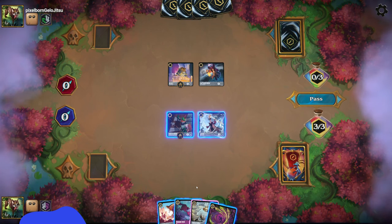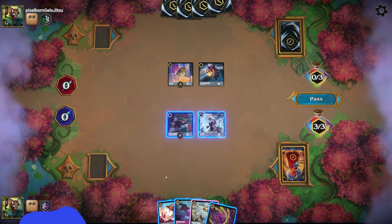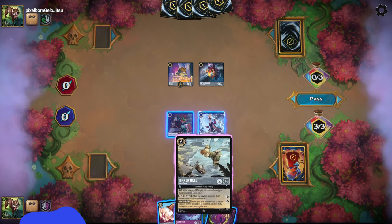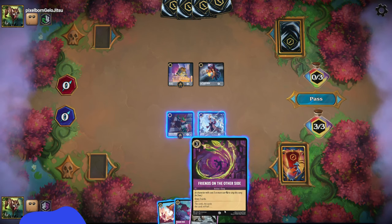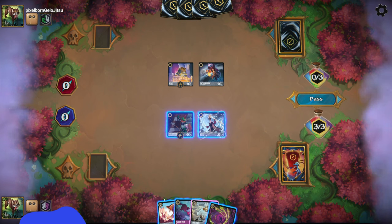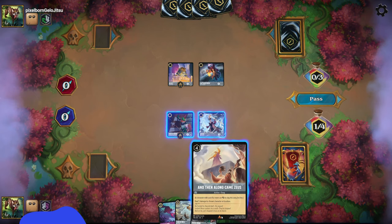I don't want to ink the Jafar — the attack could come in handy. I might even have to ink Tinkerbell really, just because they have some card advantage over me. I could sing it with Robin Hood and they'd have to throw both of them, but I have a feeling there are some songs in their hand. So I'll use Jafar and just draw two cards to see what I can do here.